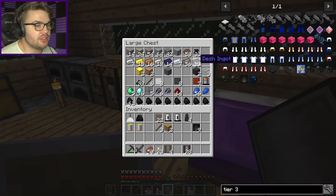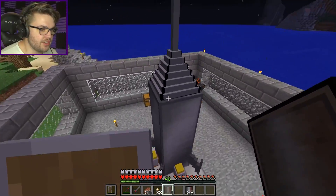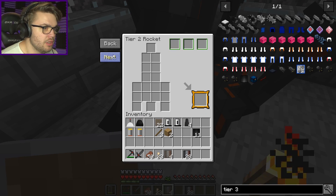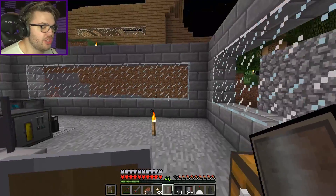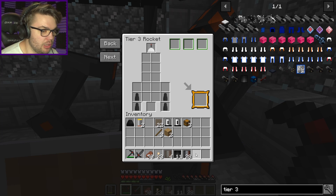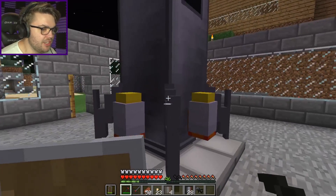Alright, I've got everything. I'm not going to bother going back into the chest. There is my NASA workstation. I forgot my chests — I always forget the freaking chests every single time. Tier 3 rocket, boom! And that one there. Everything's good, all the storage space. I finally have my tier 3 rocket! Get this shitty tier 2 one out of the way.